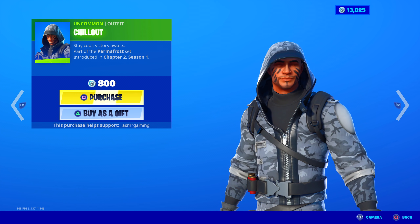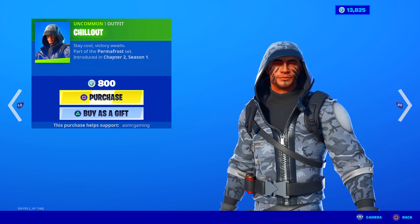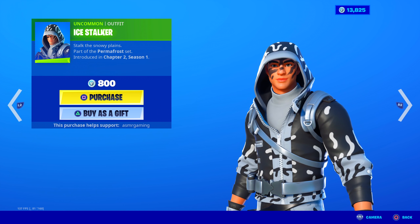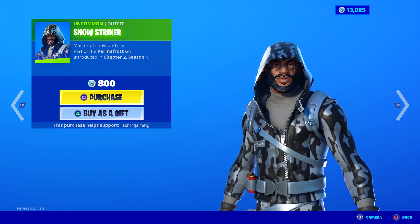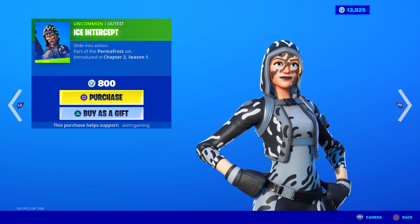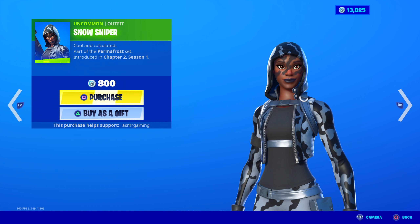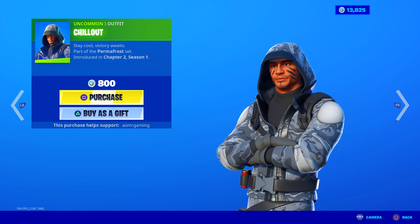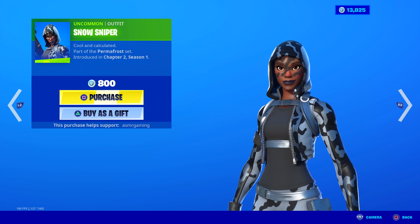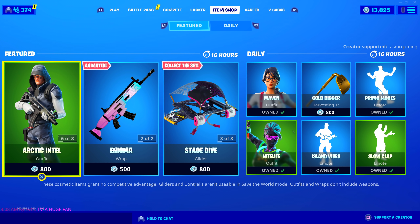Then we have all of the skins in the Permafrost set back. All of these skins are 800 V-Bucks, Uncommon. We have: Chill Out, Arctic Intel, Ice Stalker, Snowstriker, Chill Count — who I think is the most popular — Ice Intercept, Hailstorm, and Snow Sniper. Most popular ones are probably Chill Count and Hailstorm. Really cool uncommon skins — you see these a lot in arena gameplay.